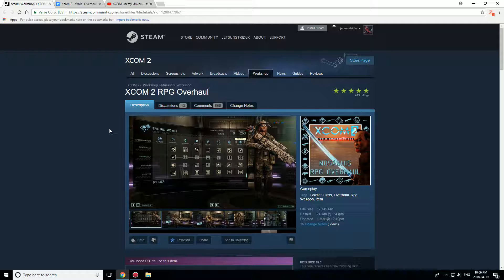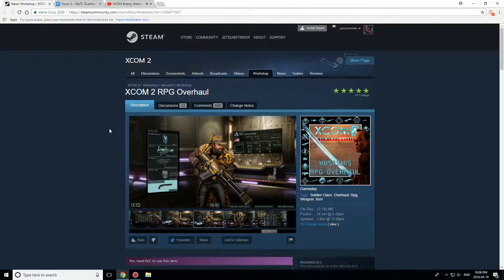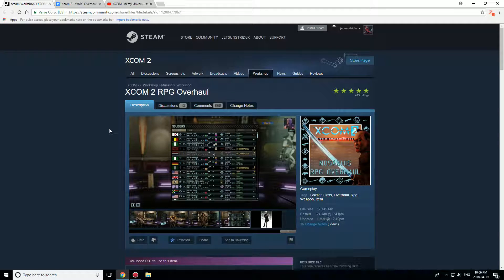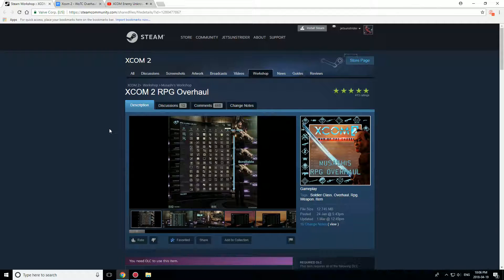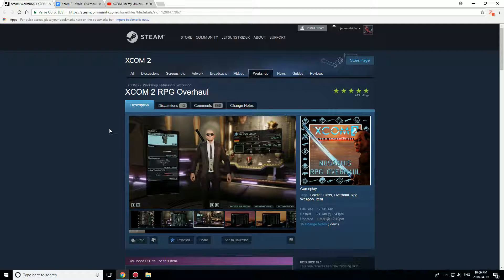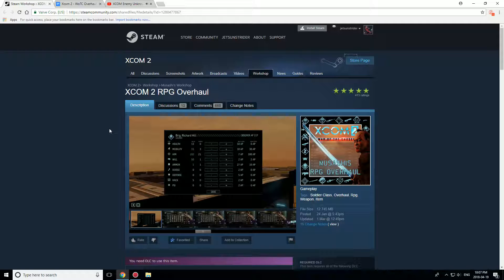Pretty much how this works is everybody still starts as a recruit, but when they get their first promotion — so let's say after the Gatecrasher, when my four soldiers complete the mission — pretty much after the soldiers get their first promotion, after Gatecrasher for example, where they go from recruit to squaddy, they will gain two random abilities. For example, a hunker down, deep cover, lightning reflexes, cyber adept — anything.